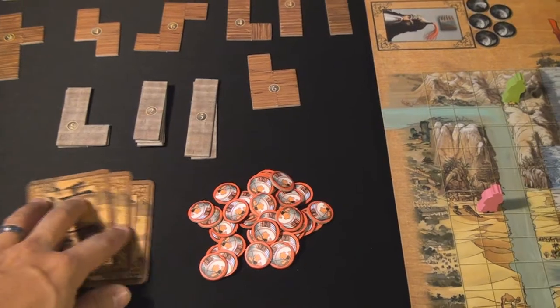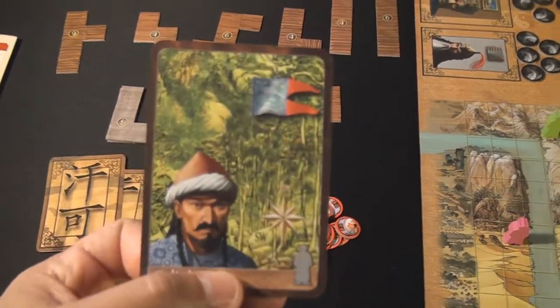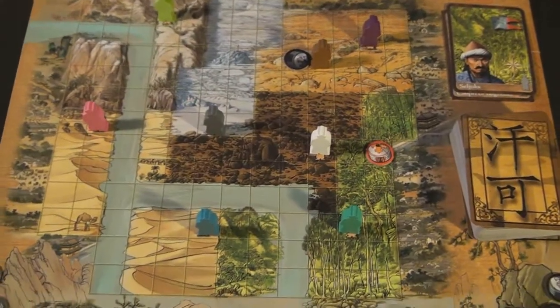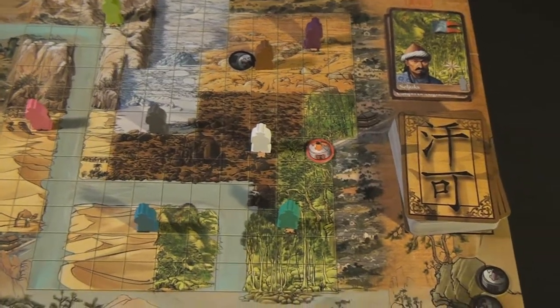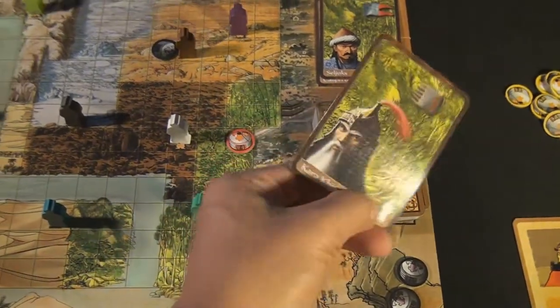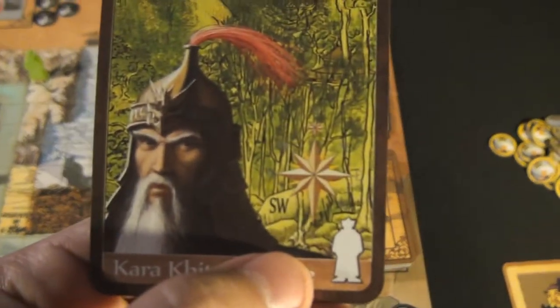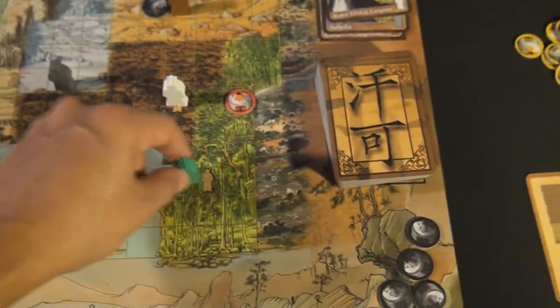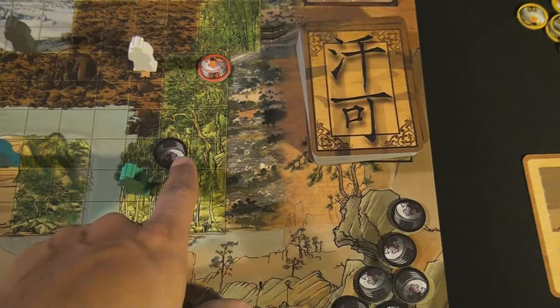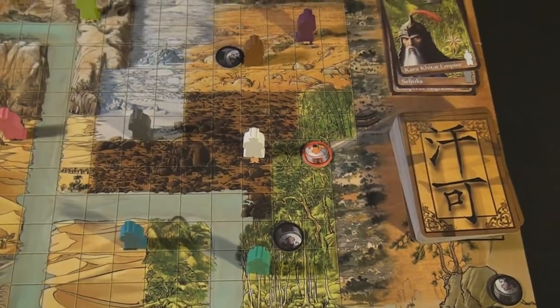For invading, the player looks through their starting hand and chooses one of their cards. For instance, they choose a card showing a green forest background — they can expend this card, throw it in the discard pile, and place one of their yurts anywhere in the green area, saying that they control that area. To drive out another leader, you simply pick one of the leaders you want to drive out, take the top card off the deck, ignore everything but the movement, and move that leader in the indicated direction — say southwest — then take their marker and place it on the spot they just moved from as a neutral location.